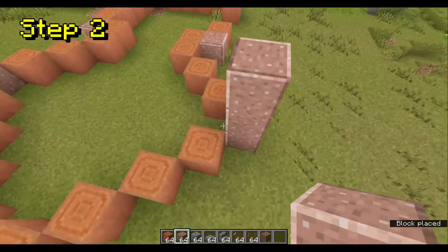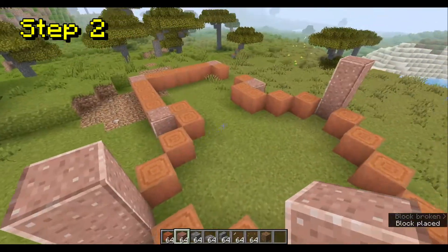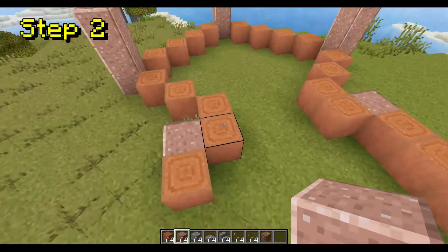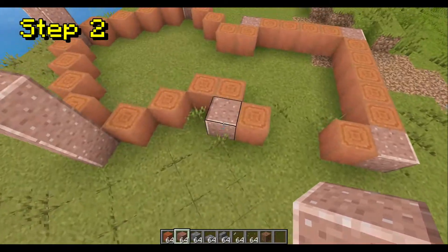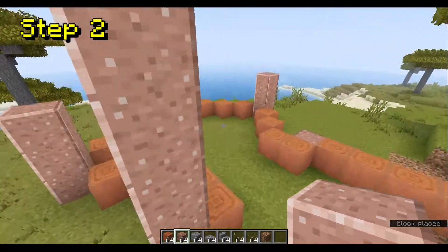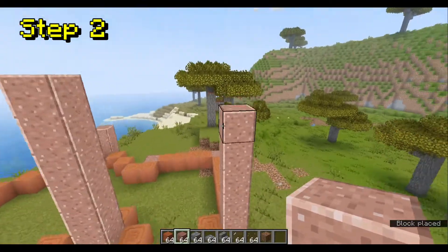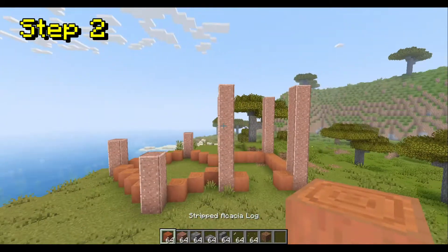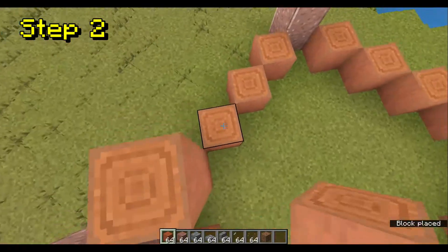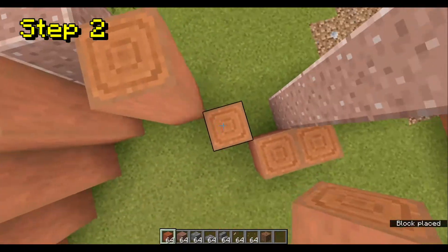Step 2: Build up the walls. So you're going to want to build up the granite by 2 on the diagonal side. And then when you get to the square part, you're going to want to go up 1, 2, 3, 4, 5 — actually 7. You're going to want to go up 6 blocks where this will be 7. And after that it should look like this. Now you're going to want to fill in the walls with the stripped acacia logs and bring them up to the same height as the polished granite pillars.